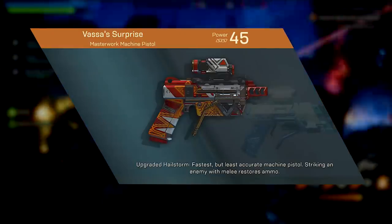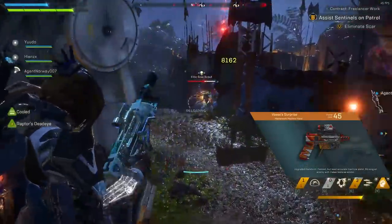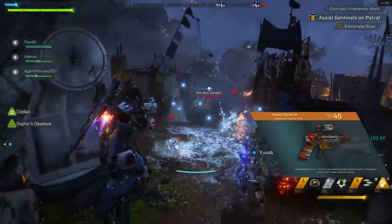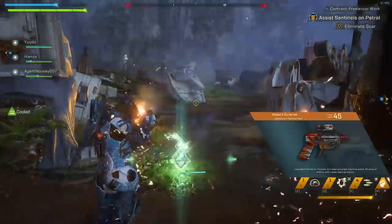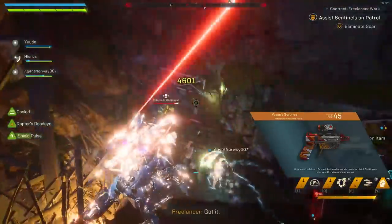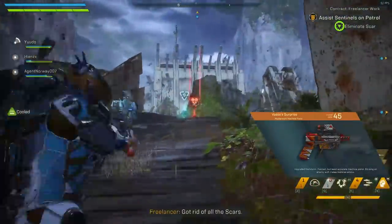We then have Vasa Surprise, where striking an enemy with a melee attack restores 25% ammo to the magazine. I don't really see a good amount of point in this. If you're making a build based around melee damage, you ideally want damage increases or health back from melee. Ammo restoration doesn't seem like it'll be used a lot unless you find yourself running out frequently. It's certainly a unique perk, but I'm looking at it thinking I don't think I'll ever have a use for it.